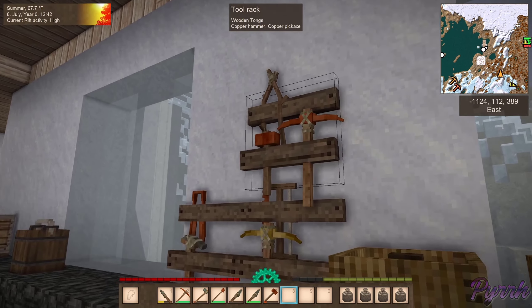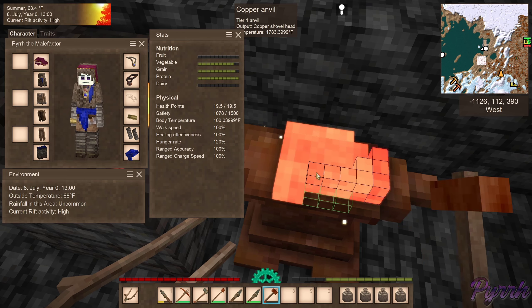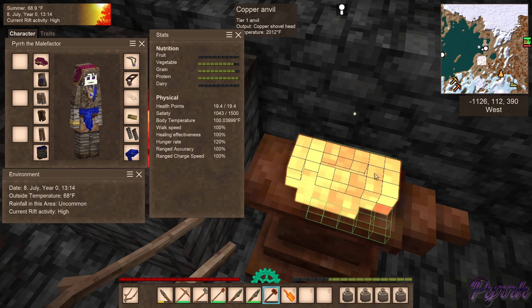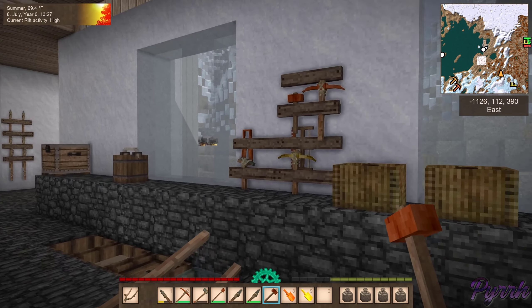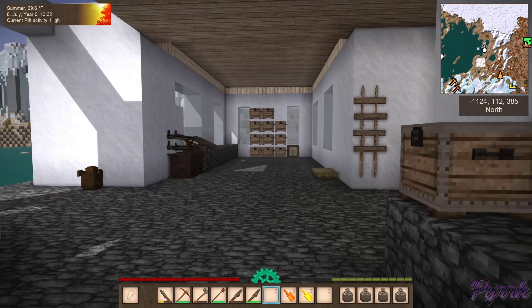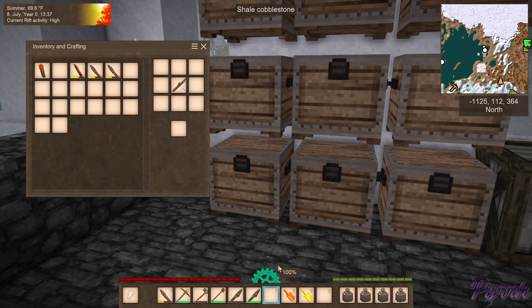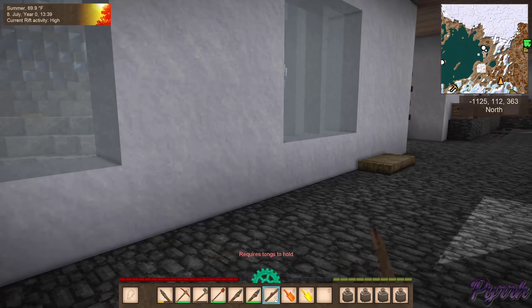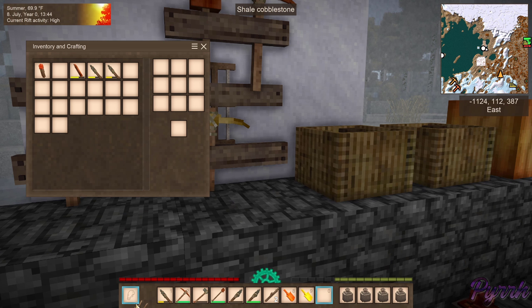Oh wait, don't we need tongs? That was very, very close. Alright, there's one project done. Looks like we need a few sticks too. Hot shovels, hot shovels — pink, that's neat. I have to have the tongs just to stick them on, of course. Can I shift click? No, shift clicking doesn't work either. There's one shovel — miraculously not hot just by shoving a stick on it.